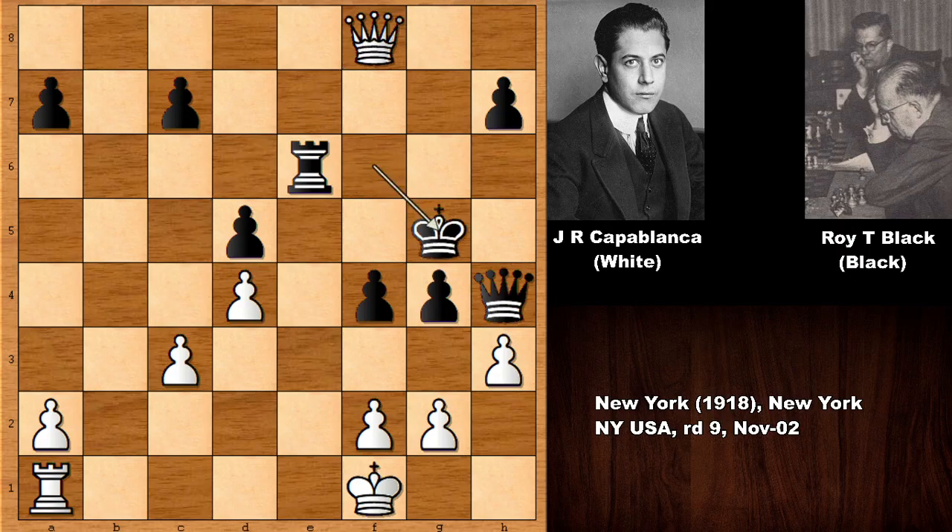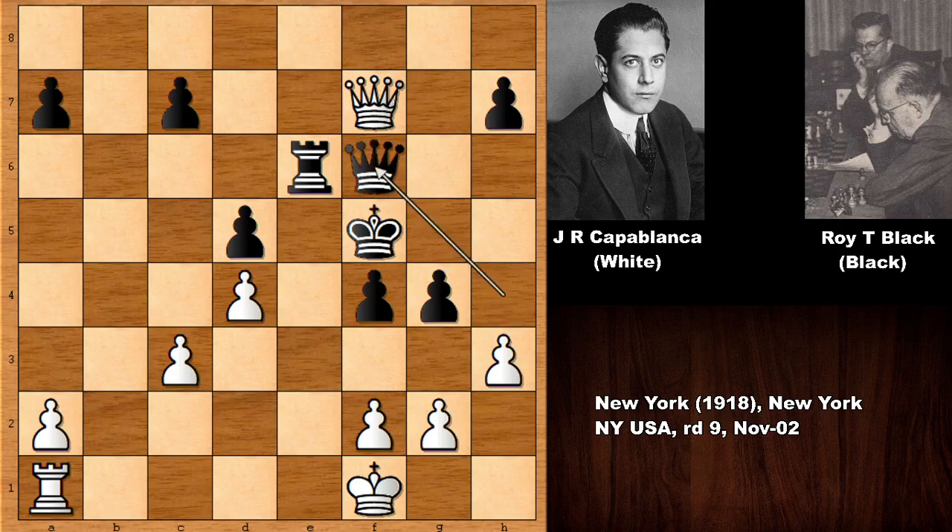But queen to g7, king to f5, and then of course, because if king goes here, then capturing the pawn with check. So, king to f5, and then queen to f7 by Jose Raul Capablanca, and Mr. Black is in big trouble right now. He has to defend with the queen.